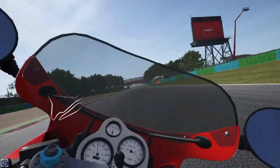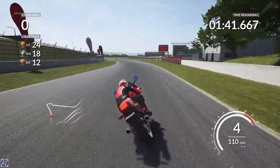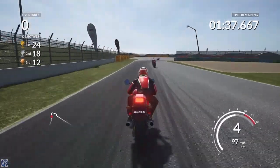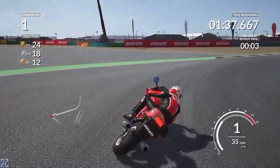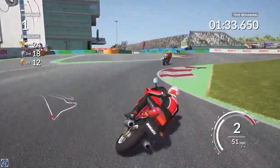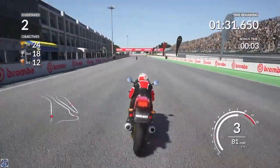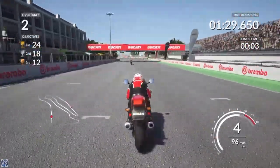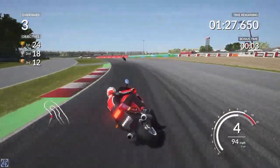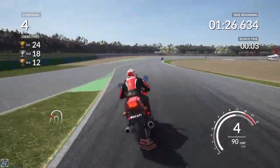So here we go on this bike. To get gold we need to get 24 overtakes. I remember these sort of events from Ride — every time you overtake you get a bonus of 3 seconds added on. Hopefully we should be able to at least get silver. This is one of the fastest bikes we've been on so far in the game. You can really feel the difference in power compared to the older bikes.